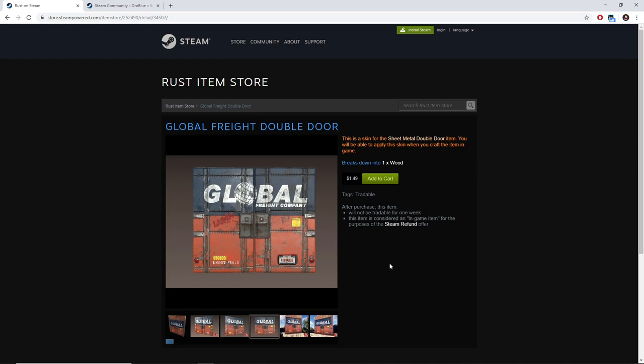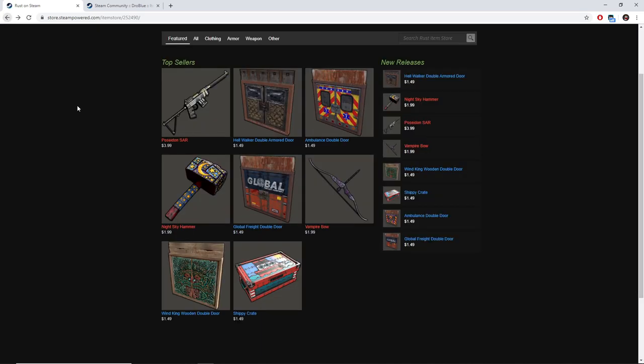If we look at it compared to other items, we can see that oversaturation will not be as big of a problem as some of the other items out this week. For example, it's only in the middle of the rest of the items this week. That's my opinion on the Global Freight Double Door and why I think it will be the best skin to make an easy profit this week.